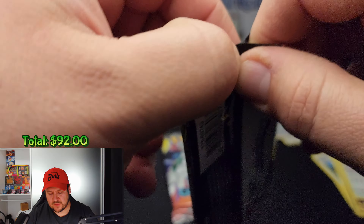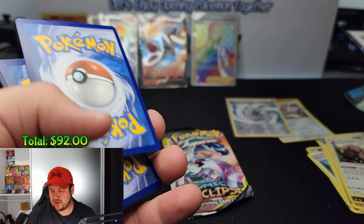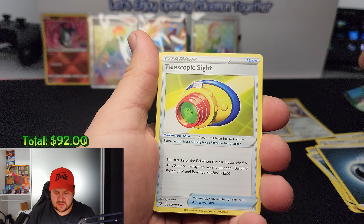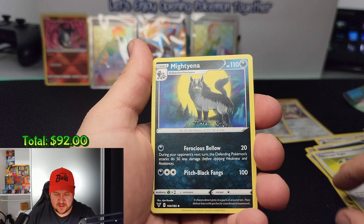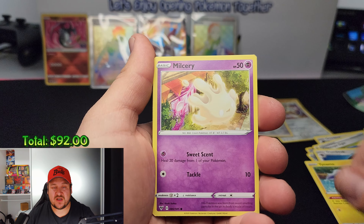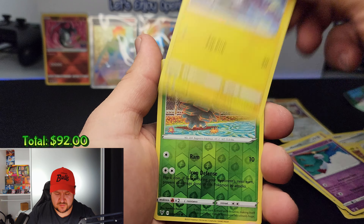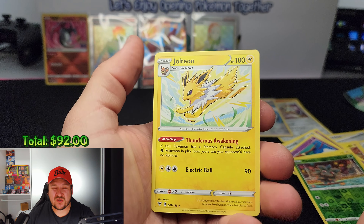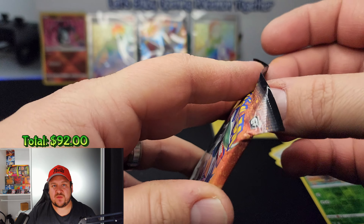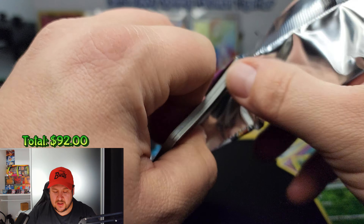Moving on to Vivid Voltage — let's hope we get some of the chase cards. Four to the front: some kind of energy, a Telescopic Sight trainer, a Mightyena, a Togedemaru, a Tynamo, a Milcery, a Galarian Meowth, a Toxtricity, a Blipbug, a reverse Pineco, and we have a Jolteon rare — however it's not holo. Now onto Cosmic Eclipse — which has been quite dry — though it is one of the harder sets to pull from. Let's see how we go.